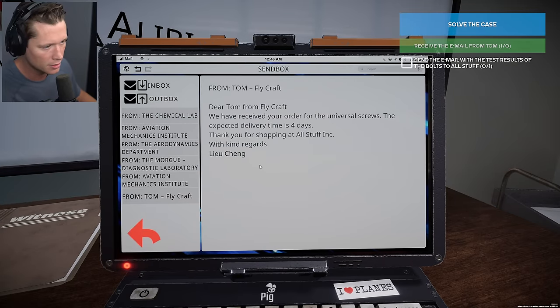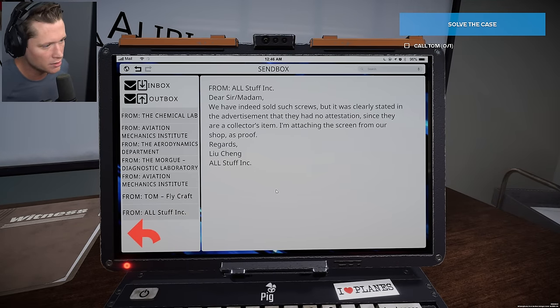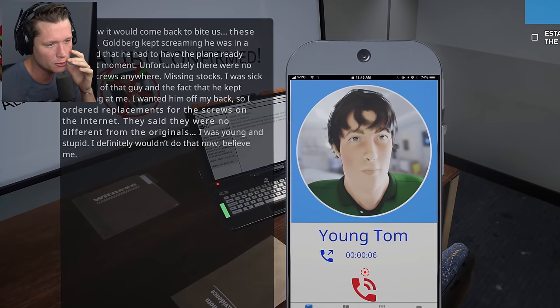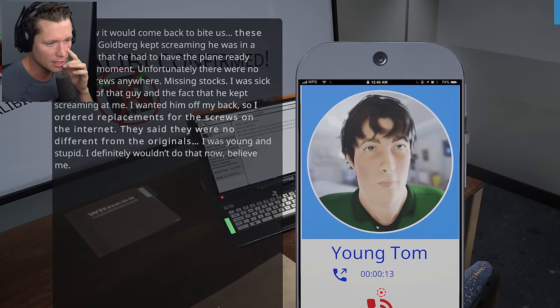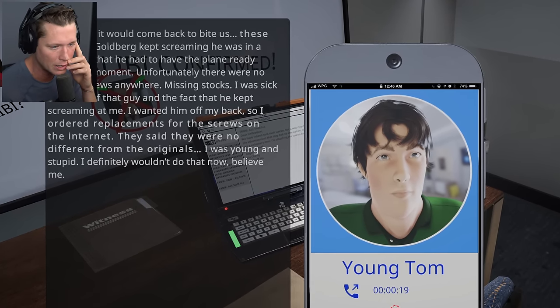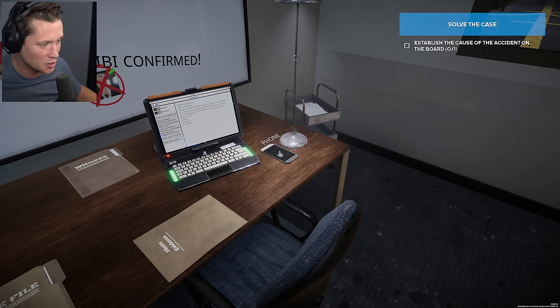All Stuff, Inc. may have provided some bad screws. We get an email back — they sold screws to Flycraft in the past, but it was clearly stated in the advertisement that they had no attestation since they are a collector's item. Young Tom confesses: Goldberg kept screaming, was in a hurry, and had to have the plane ready. There were no aileron screws anywhere — missing stock. He was sick and tired of the guy screaming at him, so he ordered replacement screws from the internet. They said they were no different from the originals. He was young and stupid. He wouldn't do that now. You put non-tested screws on an aircraft and you ended up killing a guy, Tom.